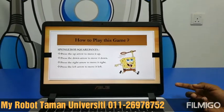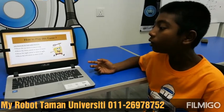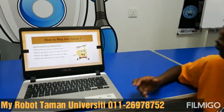For Spongebob Squarepants, how to control: you need to press the up arrow to move up, press the down arrow to move down, press the right arrow to move right, and press the left arrow to move left.